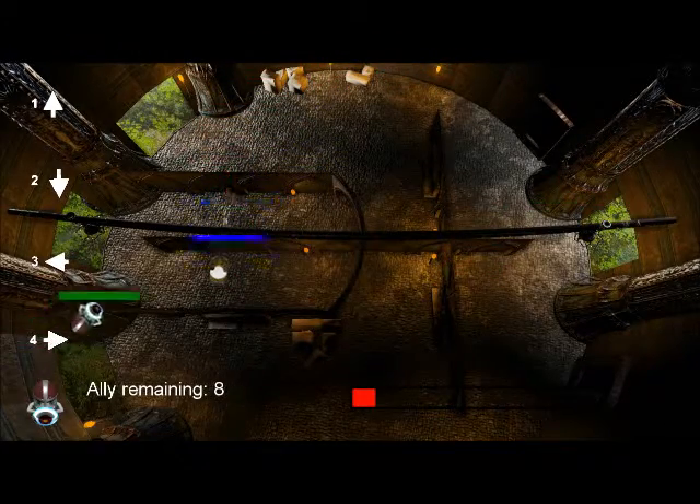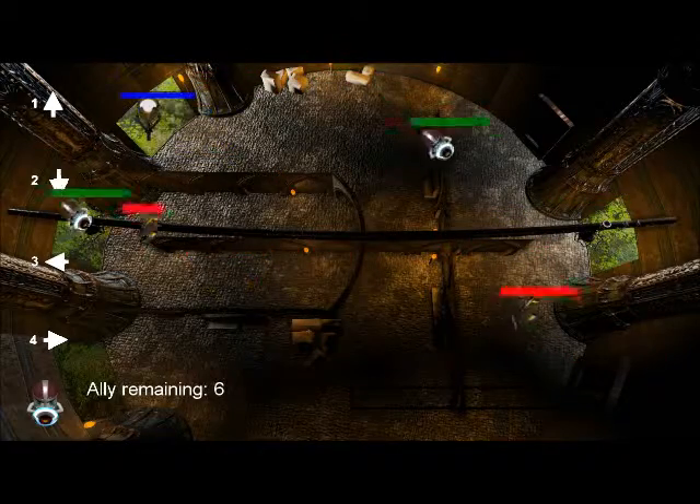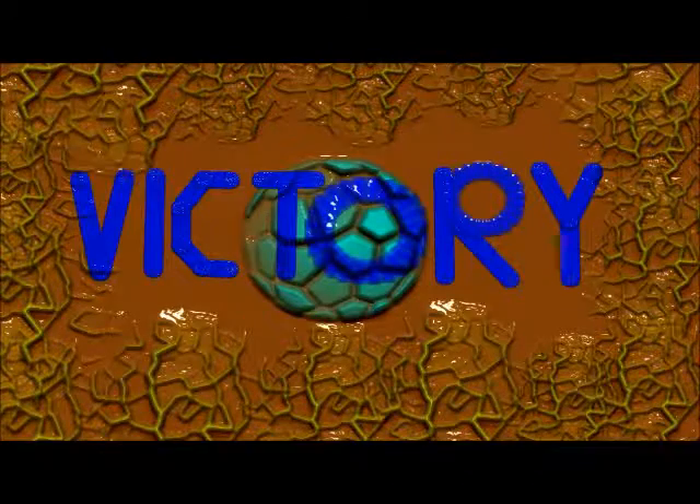If I hit up, you'll see they'll spawn on the bottom. If I hit down, you'll see they'll spawn where the arrow is. There are two loss conditions: the death of the player, or running out of units.